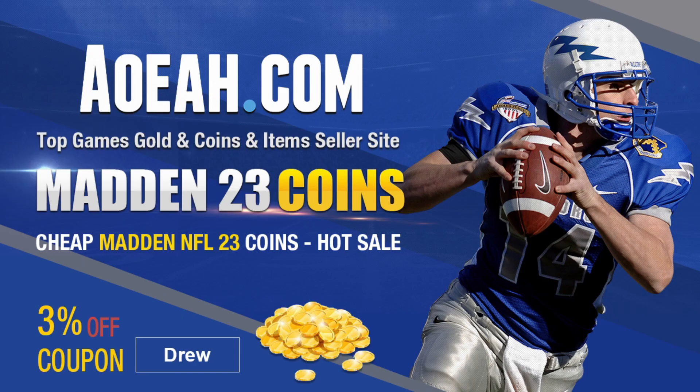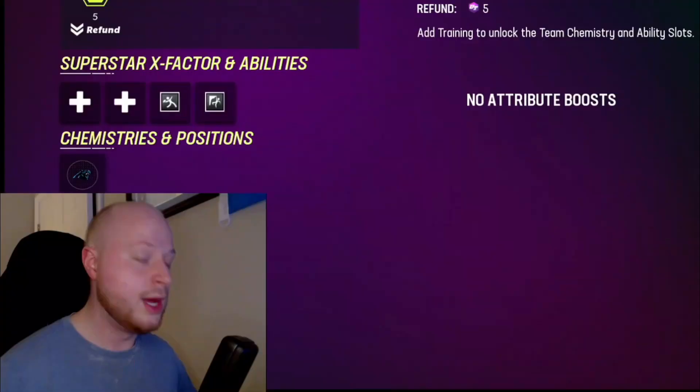If you're looking to buy fast, cheap, and reliable Madden Ultimate Team coins, check out my sponsor AOEAH to build that theme team or god squad you always wanted. Use code DRUID at checkout for three percent off — links in the description down below.